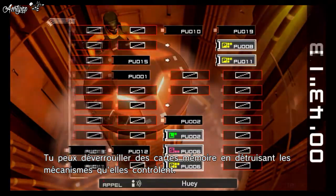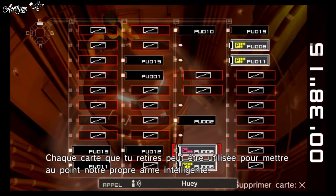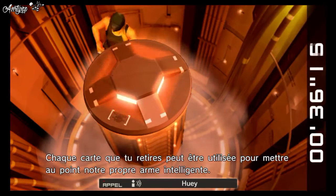You can unlock memory boards by destroying the mechanical components that they control. Any boards you remove can be used to build our own A.I. weapon.